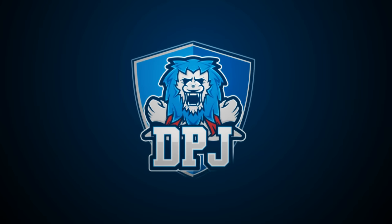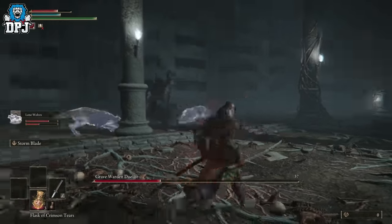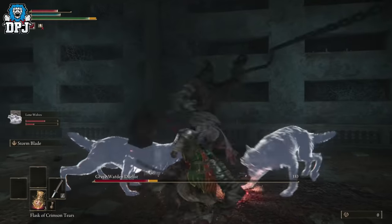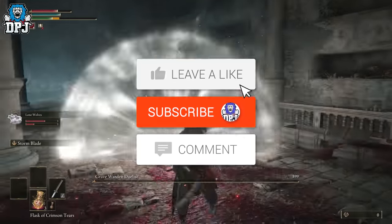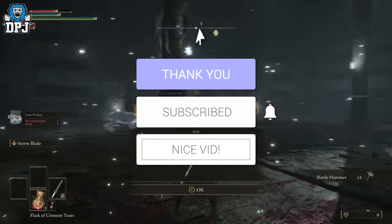Being able to summon allies is probably your best chance early on in taking down larger enemies for that amazing loot. Today I'll explain how you get to summon spirits to assist you in battle. How's it going guys, my name is DPJ and if you enjoy the video, leaving a like really helps out — and if you like what you see and want to see more, be sure to subscribe.